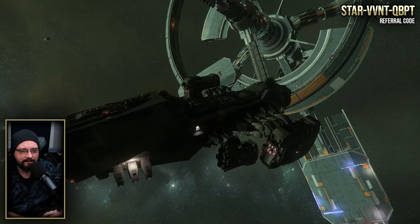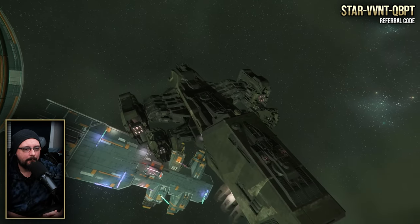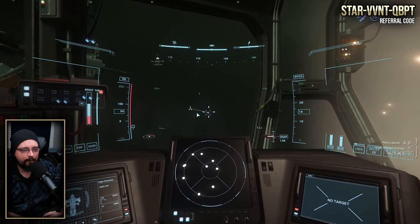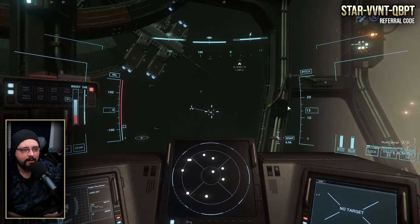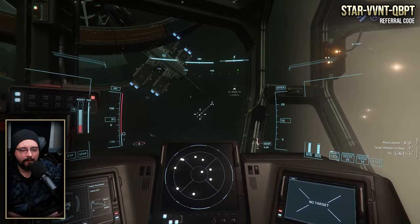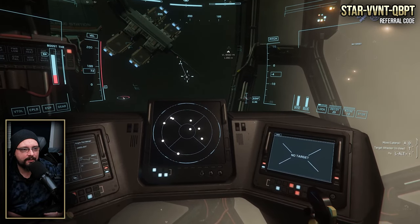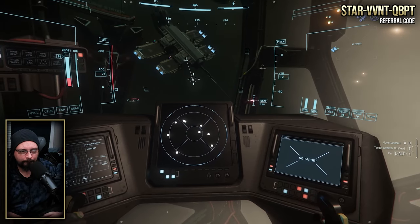Prior to around patch 3.15 or 3.14, all of the station pads were outdoor, but they changed it to being all hangar-based. As you can see right here, we're at Hurl L5. There's a very specific reason I picked this station. You can see there are four pads — two shorter ones and two longer ones — and the one we're going for is pad four.